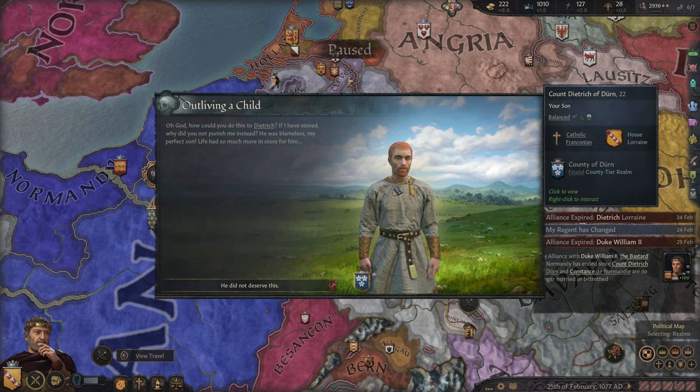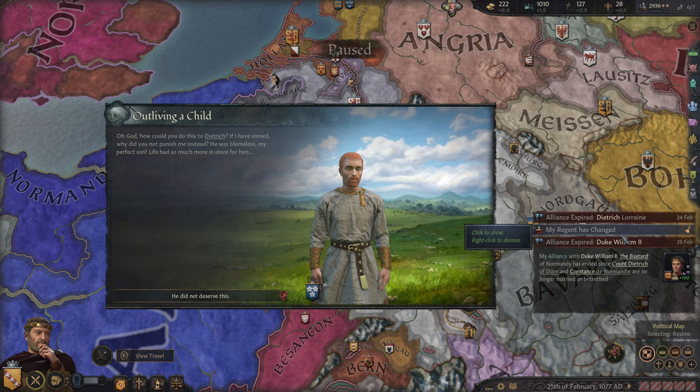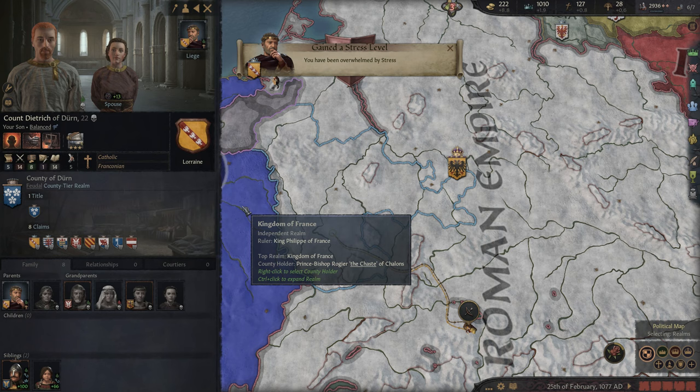We just lost our eldest son. Absolutely devastating. And yeah, this is going to put us at critical stress levels. Our character would be quite upset about this — he just drowned after just getting married, how unfortunate. That'll also end the alliance with Duke William. Now our second son, Gerard, is going to be taking over as our heir and as our regent. How unexpected. So remember we were going to be playing as a zealous, wrathful, just character — would have been very interesting. But now we'll be playing his brother who's honest, trusting, and brave.